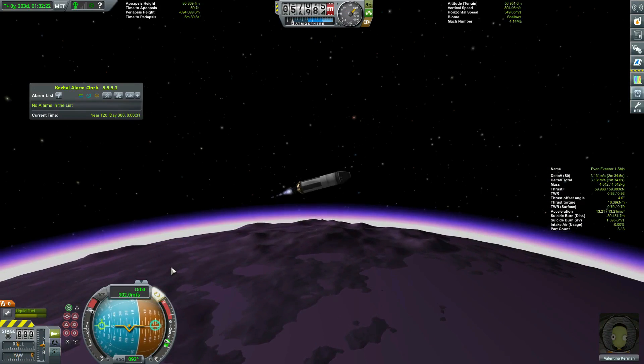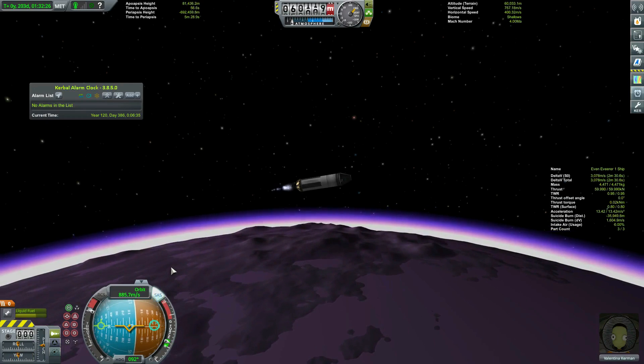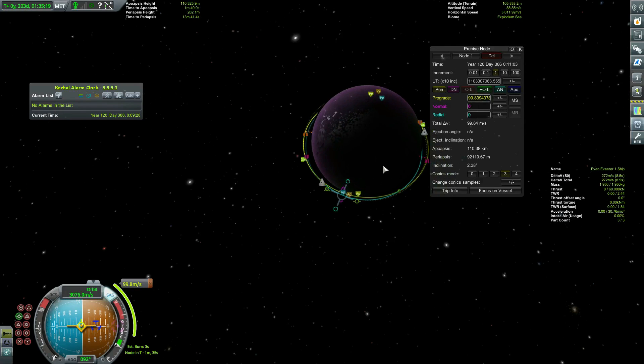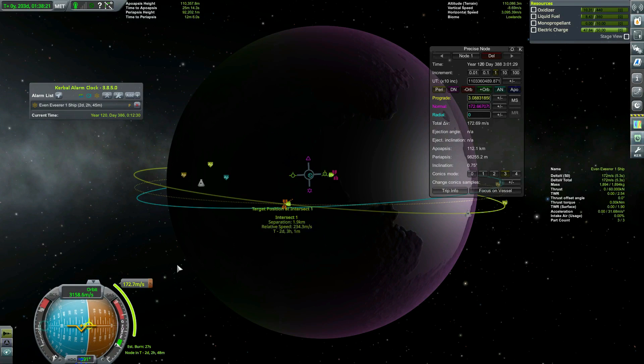I burn sideways and keep burning to flatten my trajectory a bit on ascent — not quite a gravity turn, but better than nothing. And it works! I've got 272 m/s in the tank and only need 100 to reach orbit. One problem, though: I forgot about my tilt. With the 172 meters per second I have left, I can fix about half of it and get an encounter. Sounds good to me.